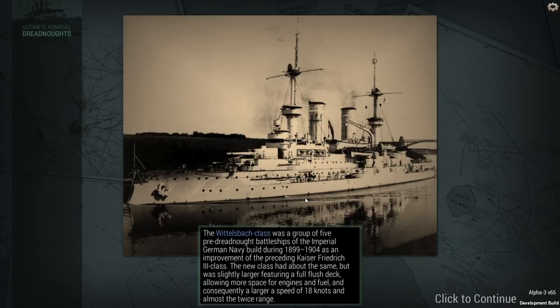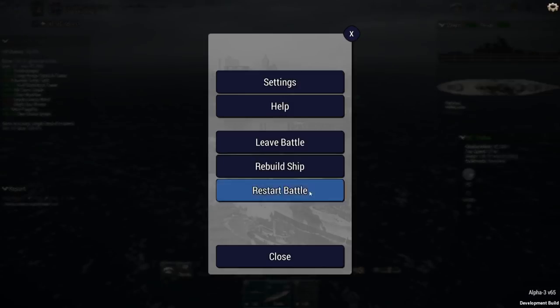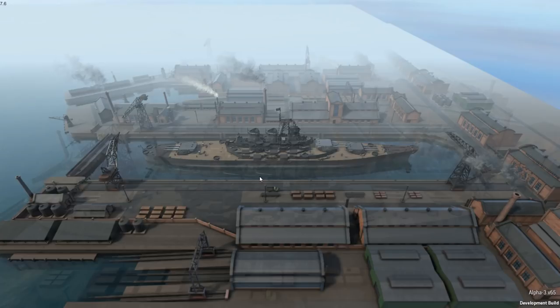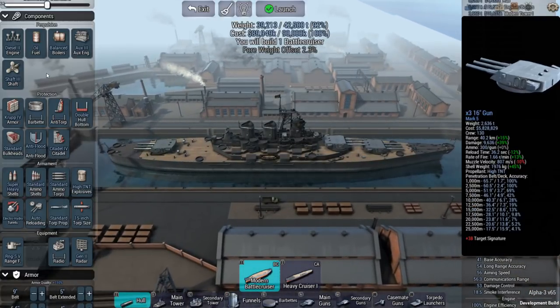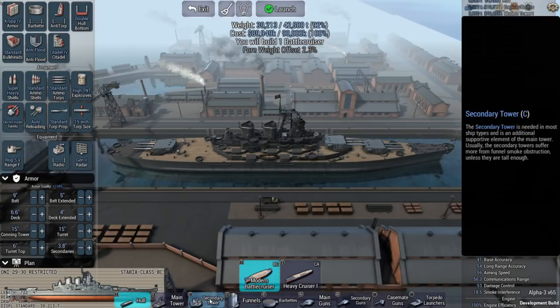The enemy actually has five destroyers, so in hindsight we're going to rebuild the ship and add some secondaries. We'll reduce a little bit of that speed we added, and make sure we're prepared for those destroyers.